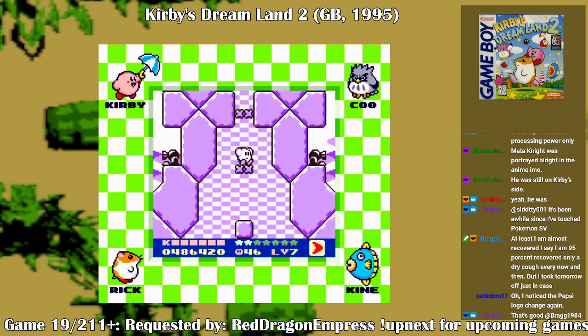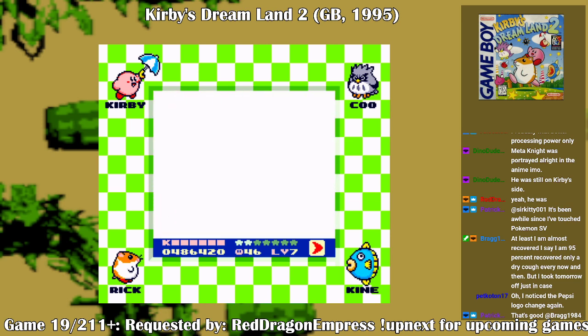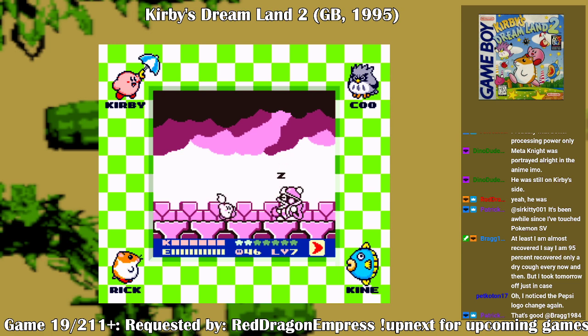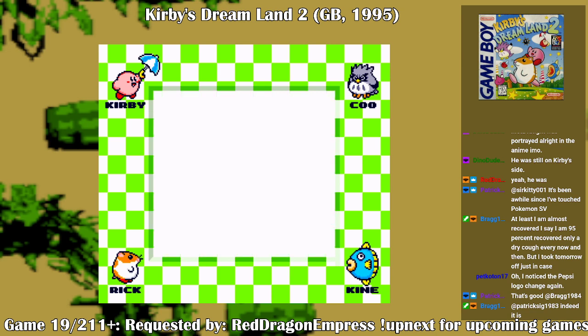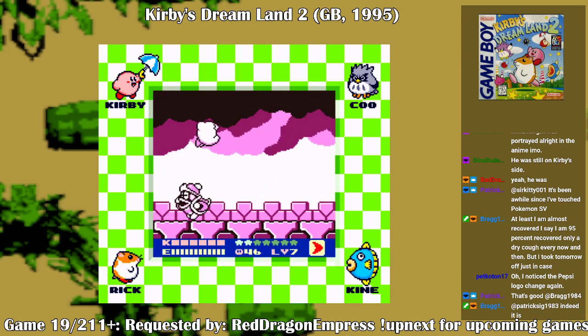Now it's time for the boss. Life-giving water, nectar of the gods. So I see King Dedede is hanging around the background — good for him.